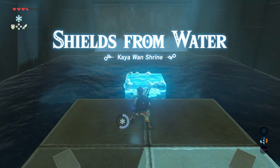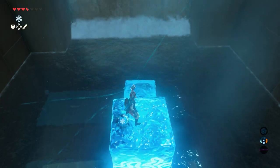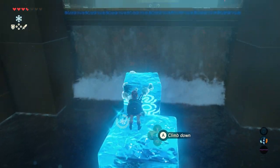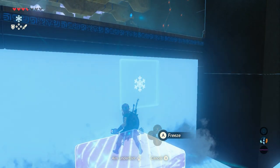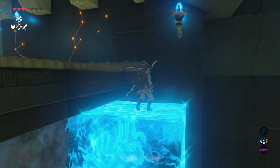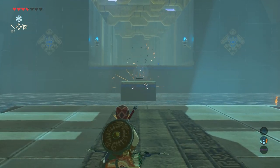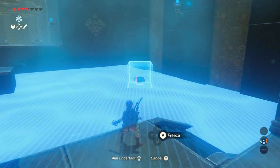Get your Cryonis rune and place some ice blocks in the water, because we want to get to the other side. When you reach the waterfall, place a Cryonis rune on the waterfall itself and climb on top of it. Get your bow because there is a small guardian — shoot it straight in the eye and it falls down in the water and dies instantly.